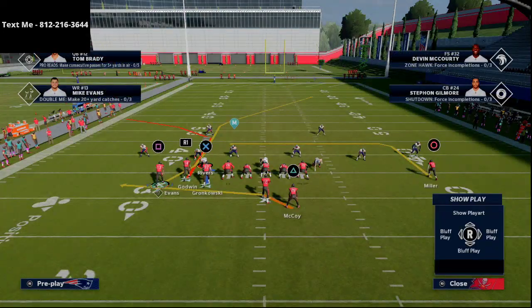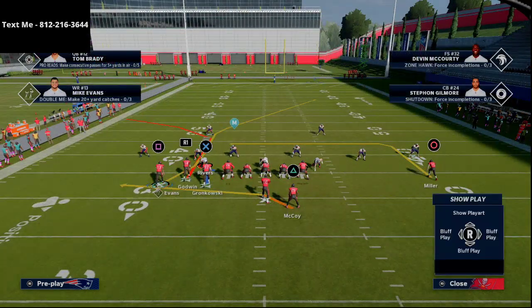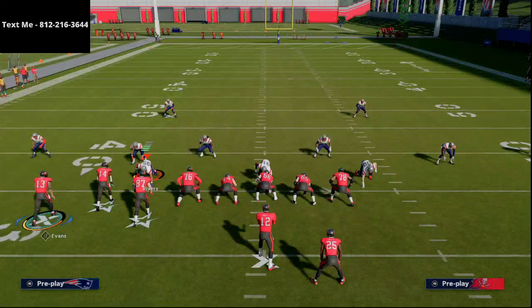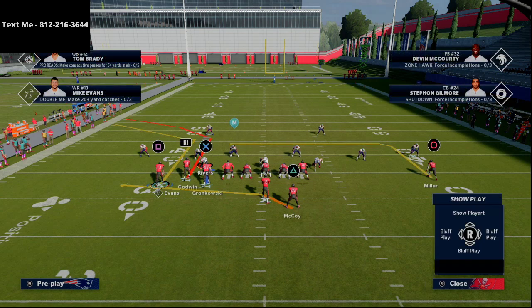For the cover 3 beater, you see this little wiggly post route — this is one of the best routes in the game. You can smart route it and do all kinds of things with it. If you have a slot apprentice, this is where you'd want that receiver. If you have a hot route master, that works perfectly fine. If you don't have either, I'll show you a route you can use that will work just fine.